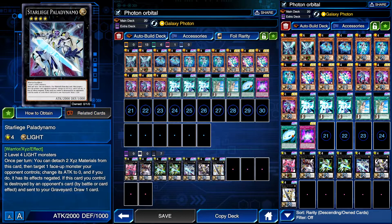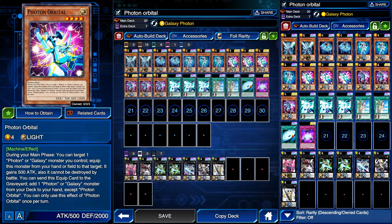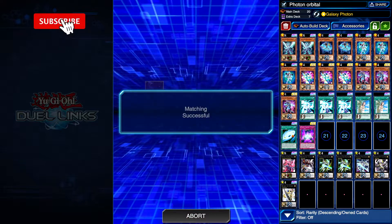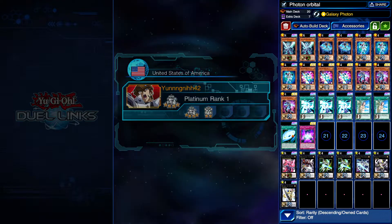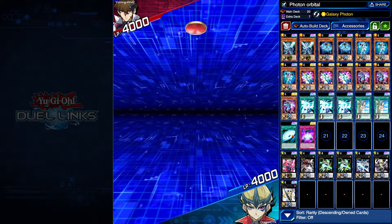The main cards we're going to be focusing on will be Palindynamo and Galaxian, and obviously Neo. That's honestly pretty much it — I don't have much to say about Photons; they haven't changed really much since last time, just the fact that we have Photon Orbital in the game now instead of Hyper Galaxy, which is originally what we were going to get. Anyway, I'm going to end the intro there. Everything else in the deck is pretty standard — there's only a couple of new cards. One new card, and then one kind of new-ish card, which is Palindynamo.